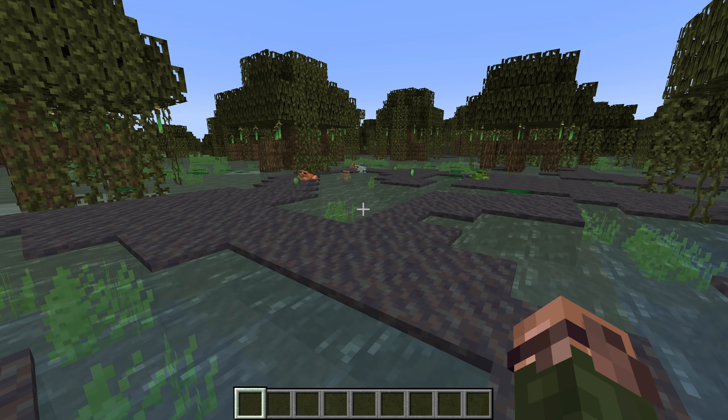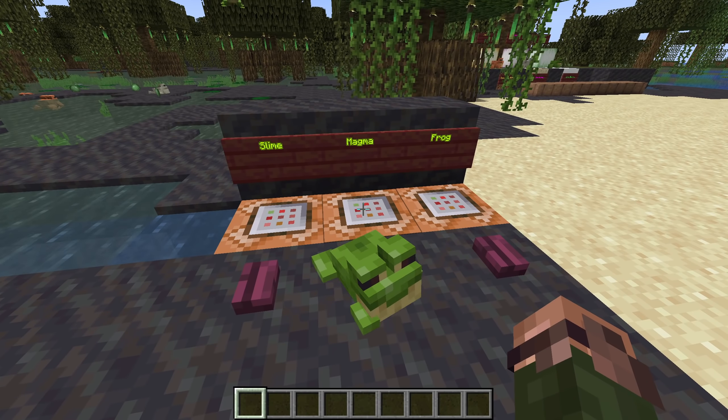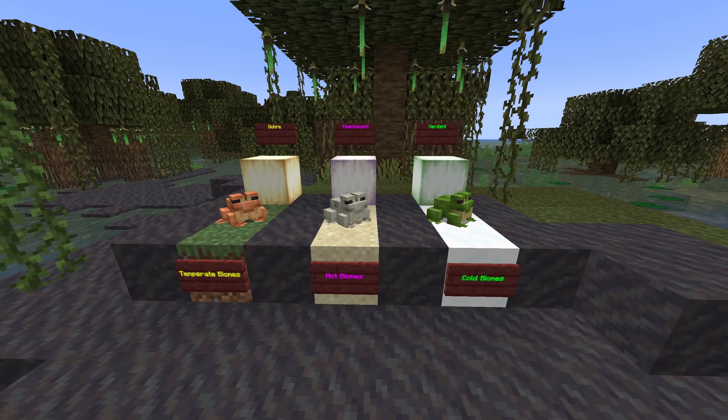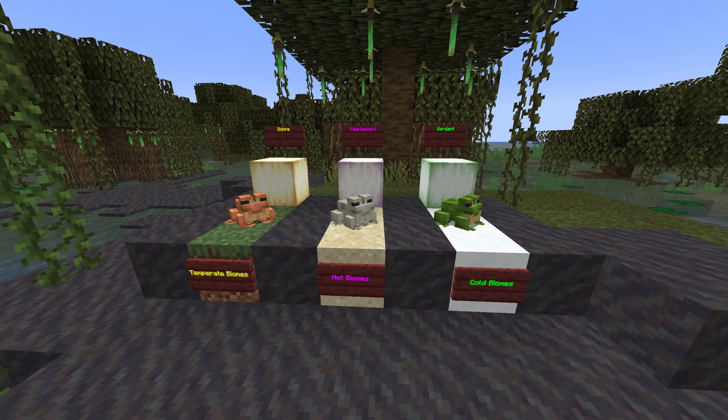When a frog eats a slime, a slime ball will drop at its location. When it eats a magma cube, a new block called a frog light will drop instead. There are 3 variants of frogs and each variant will drop a different type of frog light when it eats a magma cube. If you kill a frog, they drop nothing.